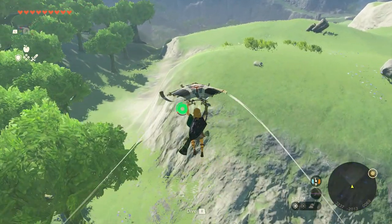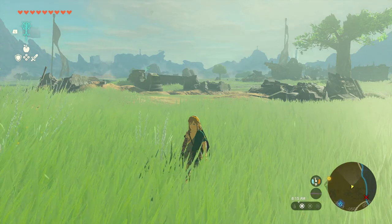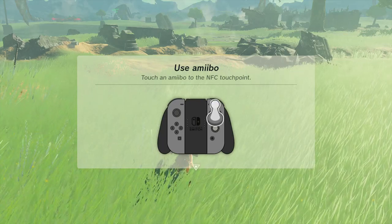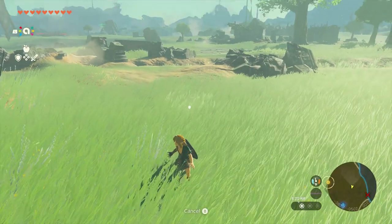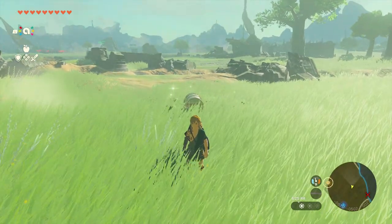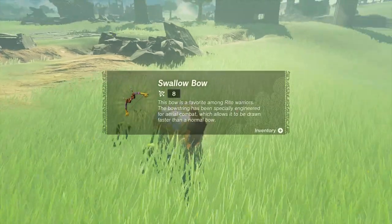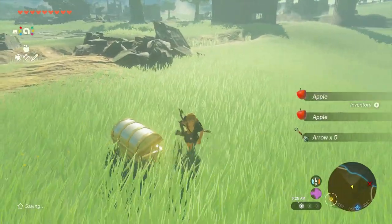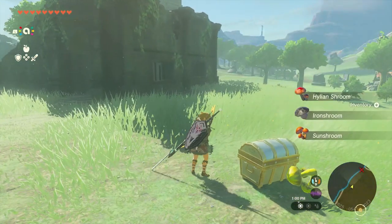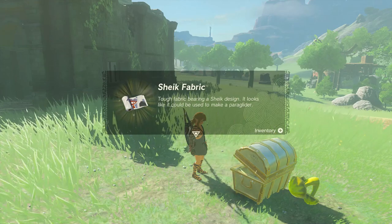By far the easiest way to obtain these fabrics is to scan in Legend of Zelda compatible amiibos. The amiibo rune is unlocked very early on in the game and you will use it like your other powers — ascend, ultra hand, things like that. To use the amiibos, simply hit the L button, go to the amiibo symbol, and scan your amiibo on either your pro controller or your joycon. What the amiibo gives you is totally random, but each amiibo has exclusive items. You're definitely going to want to scan these amiibos more than once because they can have full armor sets, very special weapons, armor, helmets — scan them every day.